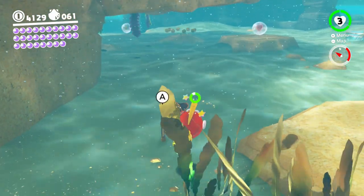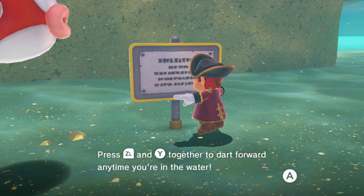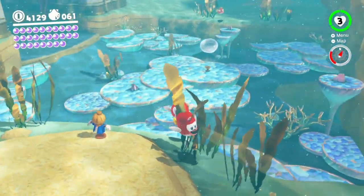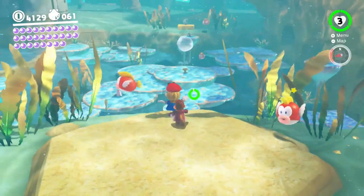What does the sign say? Travel tip — quick swim. Oh, I already kind of knew this. I got that moon — press Z, L, and Y together, dart forward, any time you're in the water. Oh wait, this was the timer challenge that I got — yeah, across to the other side. When I put my hat here — I don't know why I thought I didn't do this before.